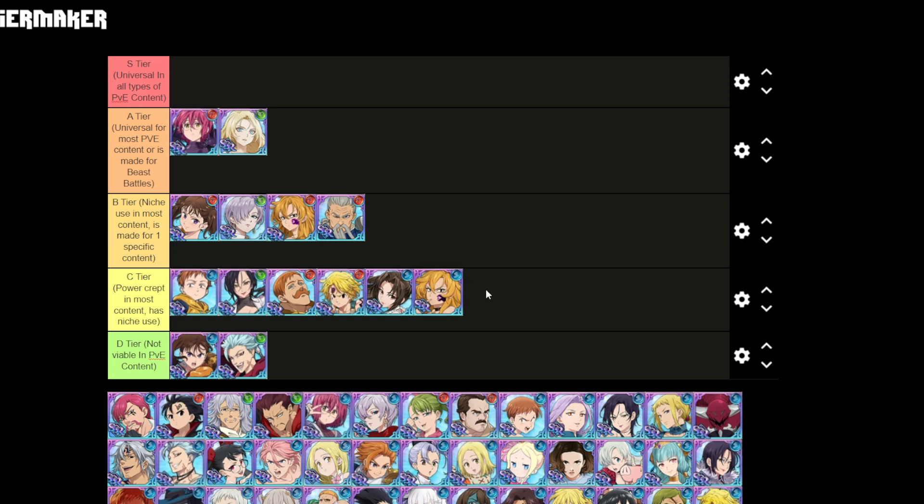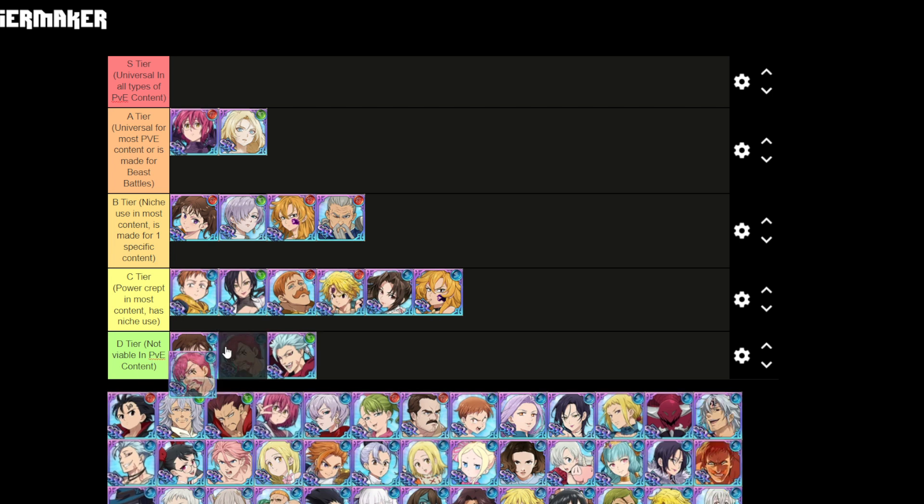Derriere is very niche — she has probably one use as a taunt unit on the Bird, so she's C tier unfortunately, even though she's a fairly newer unit. Cusack gets B tier because he has one use which is in the Bird, and he'd probably work well in the Deer as well. He has power strike on his ultimate and gauge reduction on his kit, so that's okay.